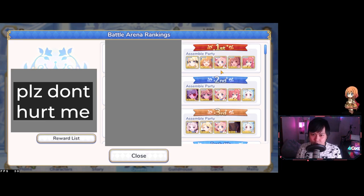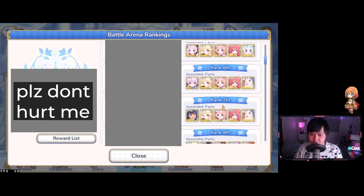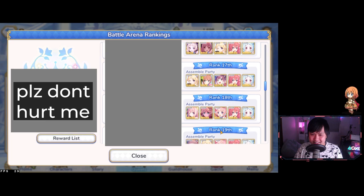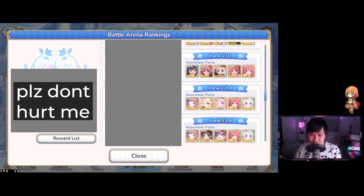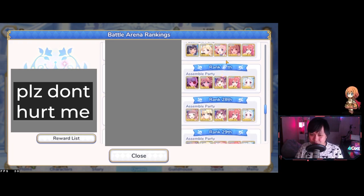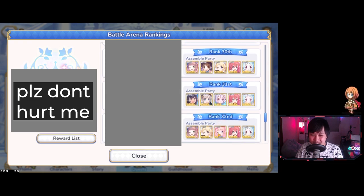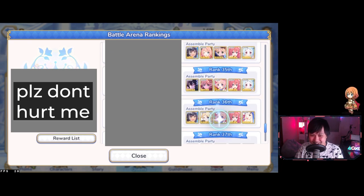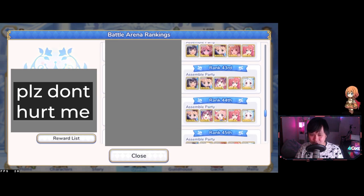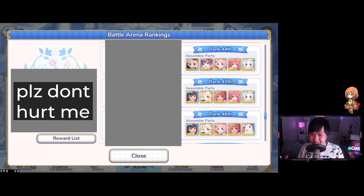Generally speaking, Tsumugi comps always run at least two tanks. If you scroll through, you'll see Tsumugi is almost always on the third position. She's only on the second position when used on attack. She's on the third position because she is a little bit squishy — it's not overly reliable to have Tsumugi on the second position on defense. I don't think there's a single Tsumugi that's not on position three, actually.